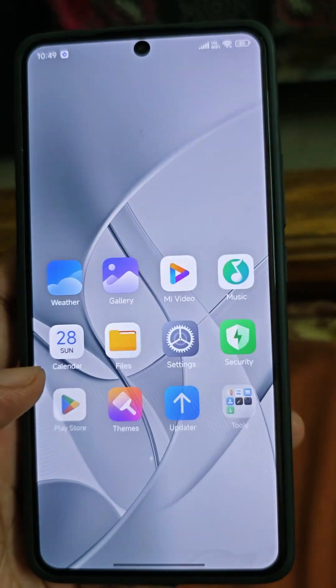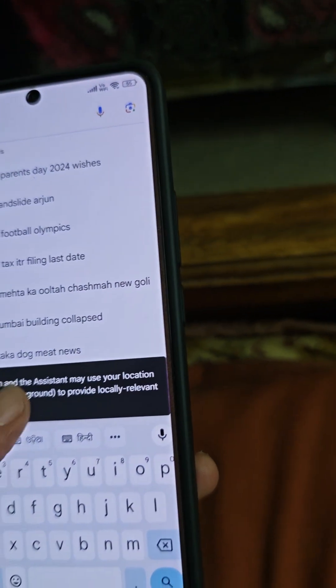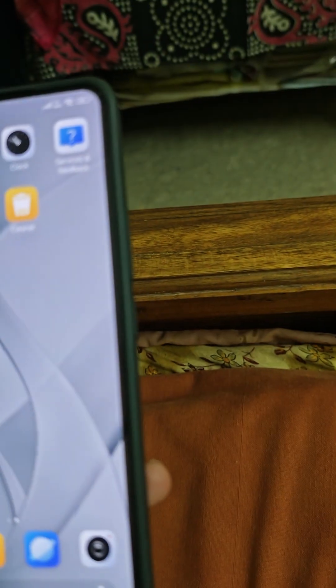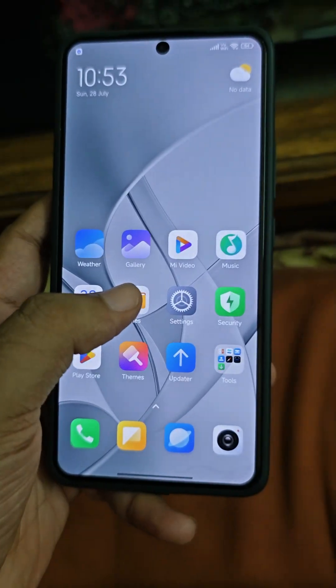Swipe up to go to the home screen. Let's see how this ROM is. I see something fresh. I don't know what just opened. It's totally debloated, I guess. I have to change the app drawer style. So guys, finally I changed it — I was not finding it.